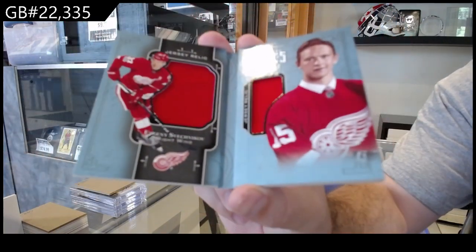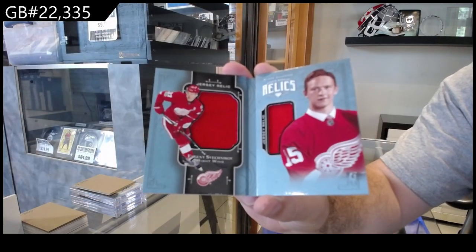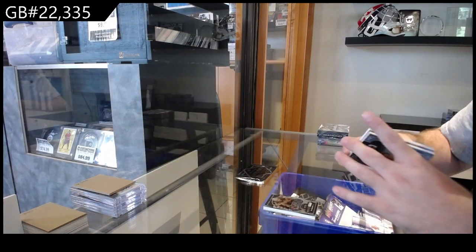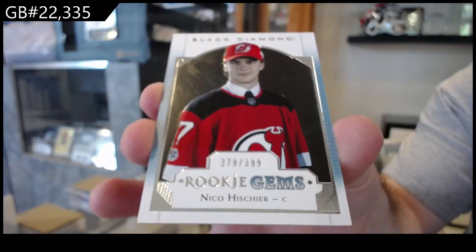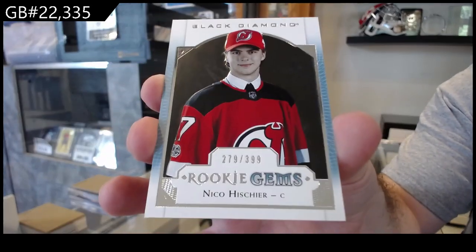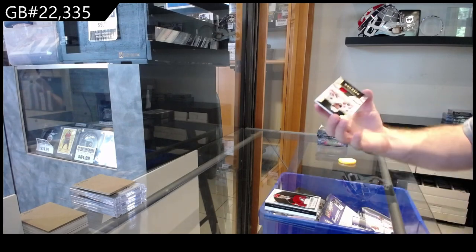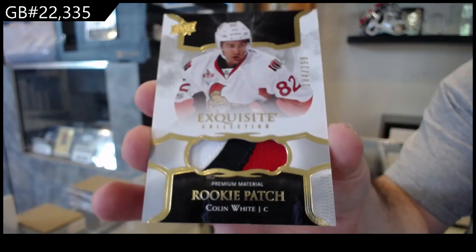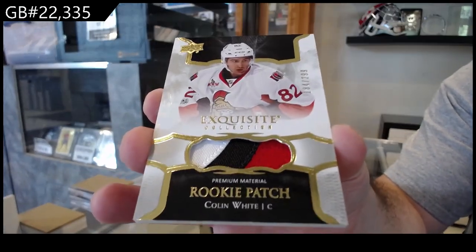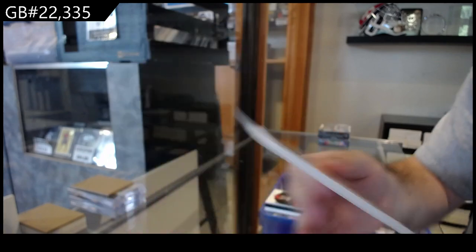For the Red Wings, a Zetterberg booklet relic — those are cool. Rookie gems to 399, Nico Hischier for the Devils, 399. The topper exquisite is a three-color exquisite rookie patch of Colin White, 299 for the Senators. Colin White — sweet!